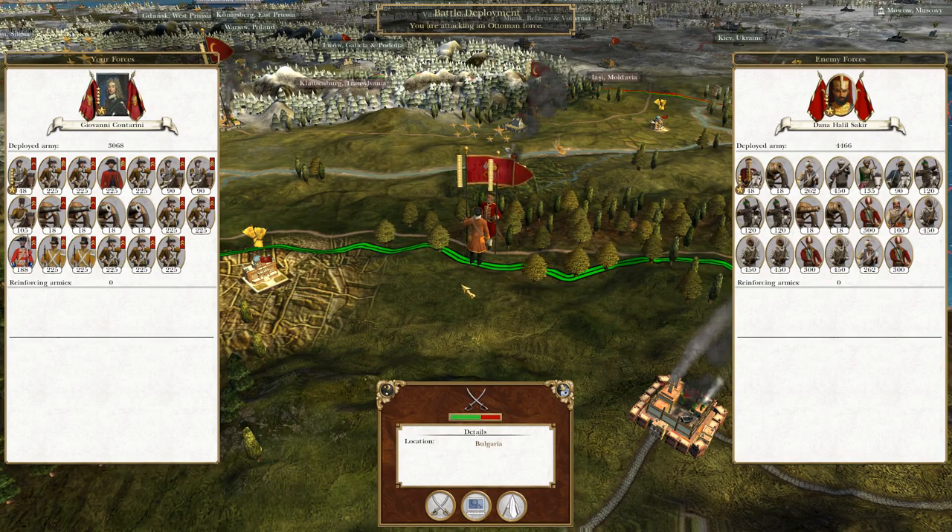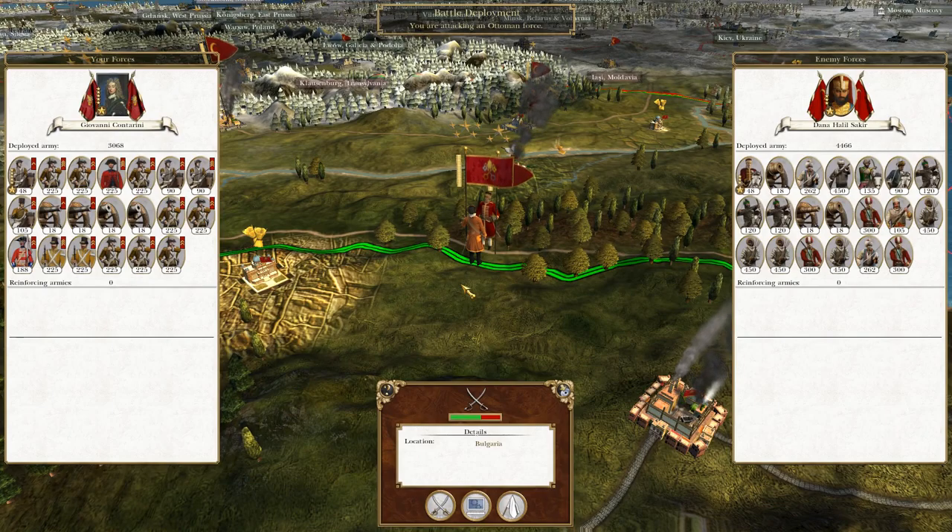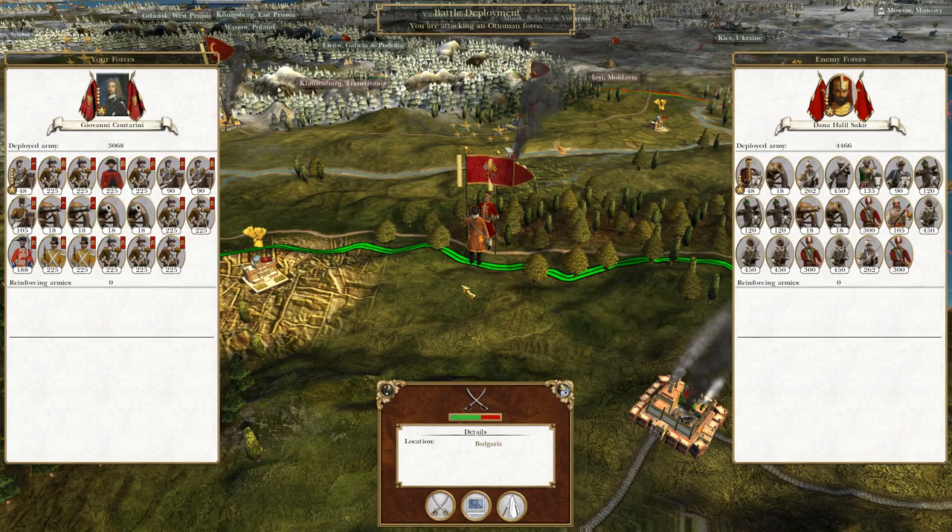What's up guys? This is the Roverman and I am back to bring you to the next episode of my Unputed War Let's Play as the Italian States. To round off what happened last time, we are continuing to push the Ottomans out of the Balkans and this time it's a very specific battle hoping to knock the last Ottoman force out of Bulgaria. So without further ado, let's crack on.